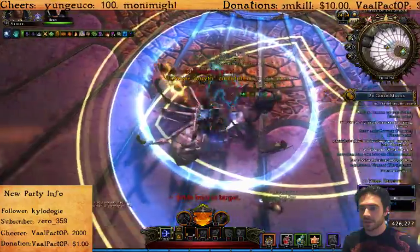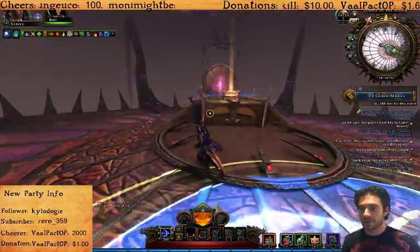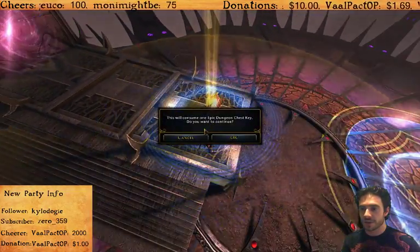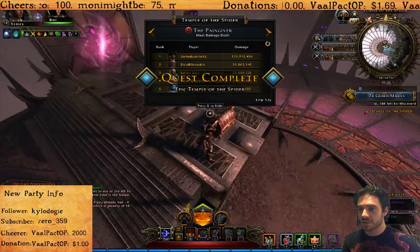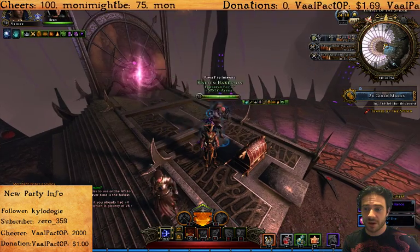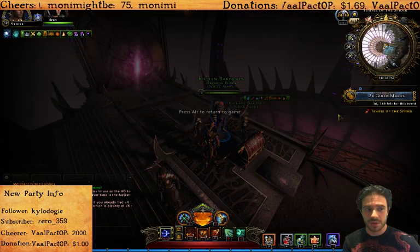Once you burn her all the way down, check to see if you're lucky enough to get a drop, and if not, head up to the treasure chest on the top. Climb the stairs and use your epic chest key to open it. Choice of two rings and some seals. That's all there is to Epic Temple of the Spider. If you have any questions, you can find me on Twitch under Josh Strife Hayes. Thank you to my team - now go and get some drops.